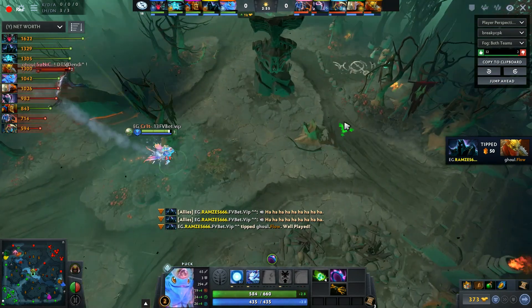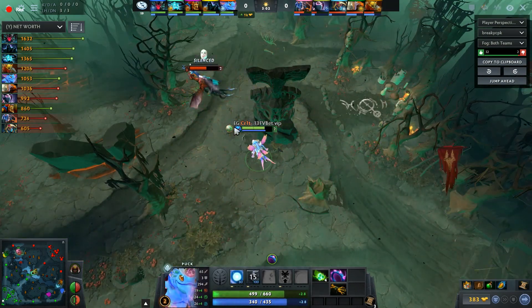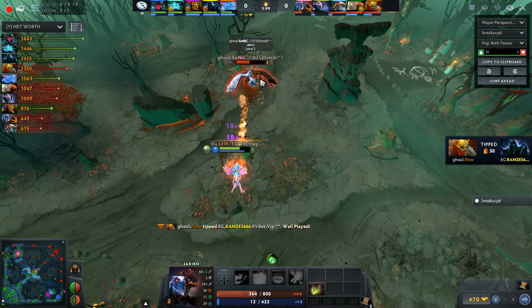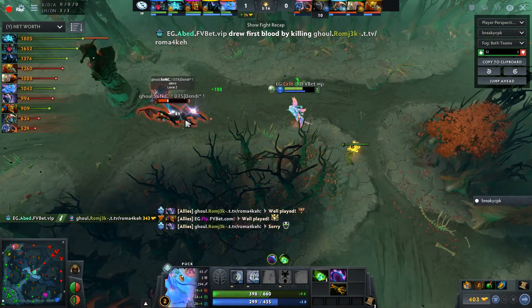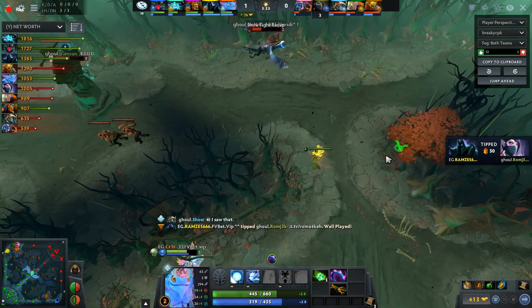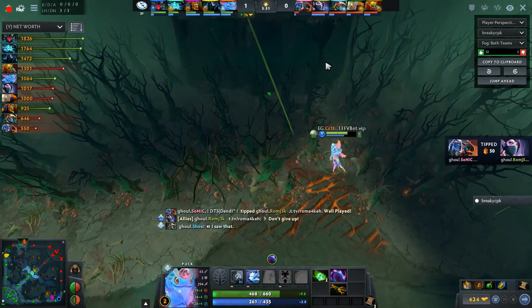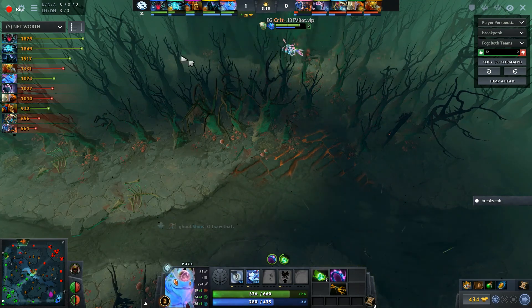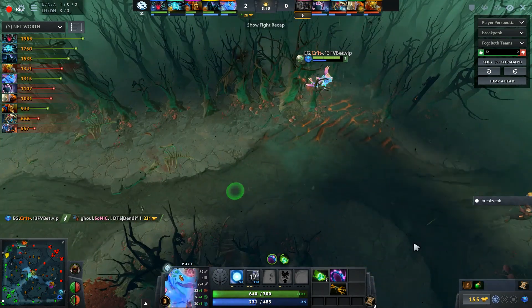Flow going back in — MC is tipping Flow. A couple of these players are from Russia I believe; this fight has Flow going at Ramshack. Abed by the way gets first blood in the mid lane. Was watching potential action at the top lane and Abed's busy getting a solo kill in the middle. Meanwhile Jakiro is still trying to get away from Puck, and Crit eventually secures that kill.